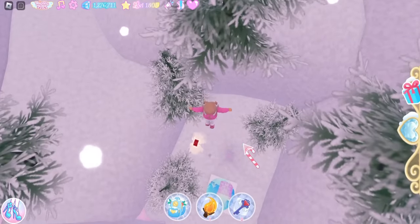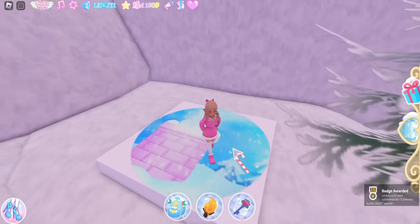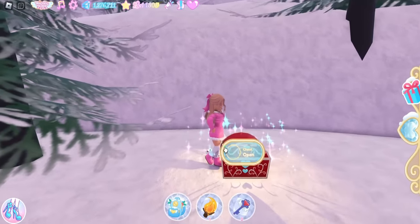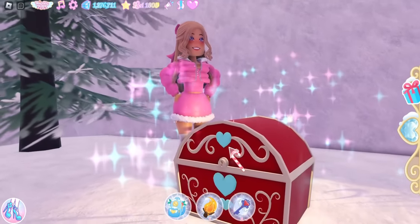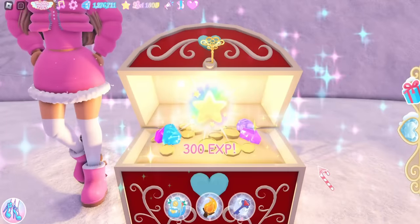Now we need to drop down and touch the badge. You need to touch the badge — and now you got the badge! Over here is the chest, so we're going to open up the chest and see what it is. I'm so excited — 300 XP!